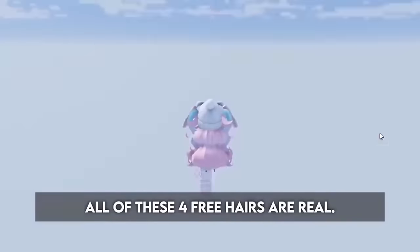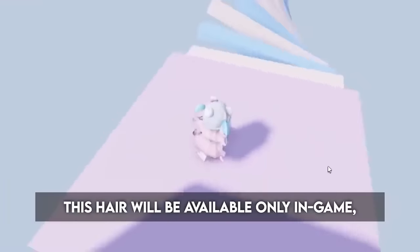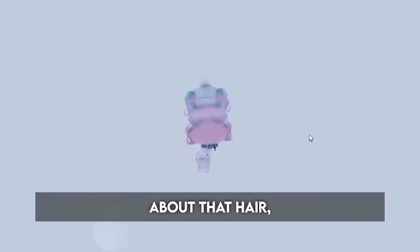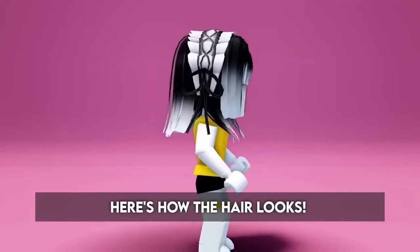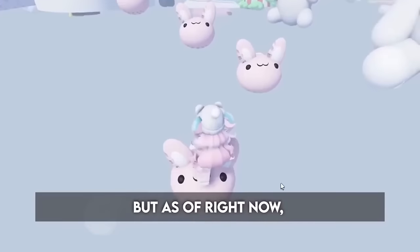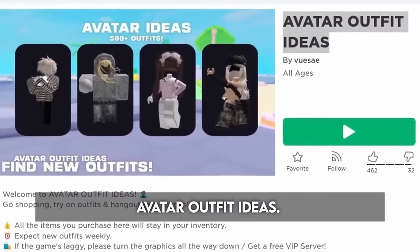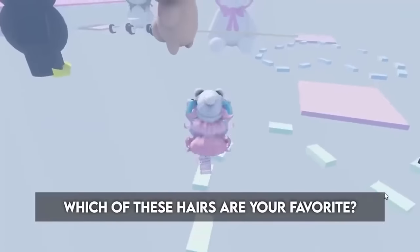Yes, all of these 4 free hairs are real. First up, we have this Gothic Glace Bonnet Hair, Ghost Edition, by Tropica Fashion — this hair will be available only in game in a game called Tropica Avatar and Outfits Catalog Store. Here's how the hair looks. Next, we have Heim Cut Pigtails Black Pink and Adorable Pink Beret Heim Cut Hair — both of these hairs will be obtainable in a game called Project Mall, but as of right now the game is still private. And finally, we have these cute pink and blonde fairy curly twirl pigtails — this hair will be available at 7pm GMT in this game, Avatar Outfit Ideas. To get it, all you have to do is stay in the game for 10 minutes, and the stock is only 3,000, so good luck. Which of these hairs are your favorite? Let me know below.